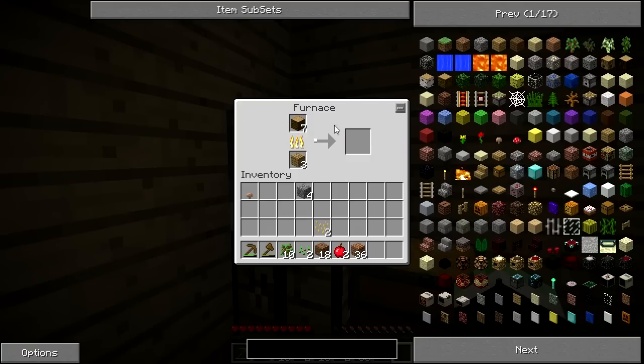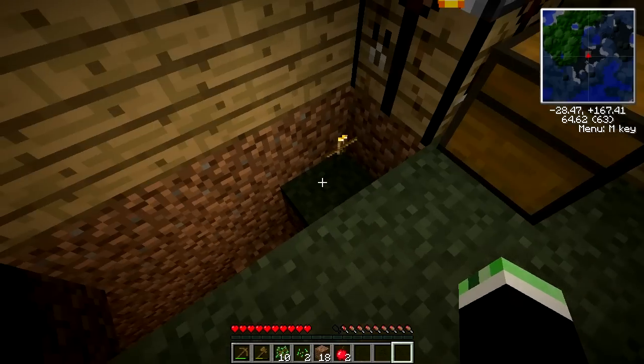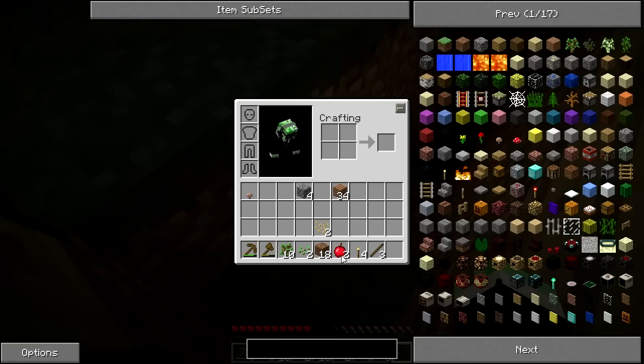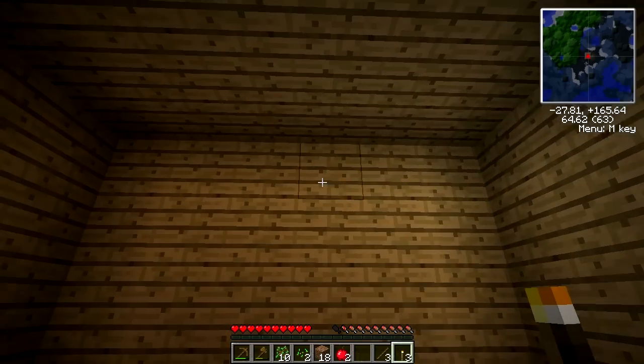Can this make charcoal? Looks like it can - excellent. Let's gather this charcoal. There we go - make it into torches. Only four torches for now. Should suffice to light up this area.